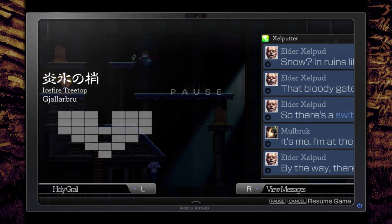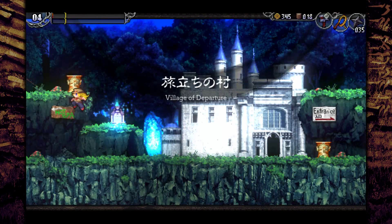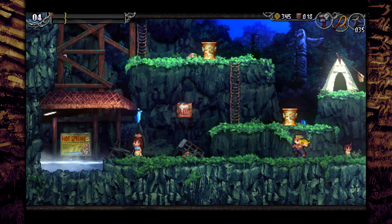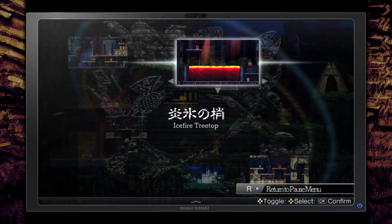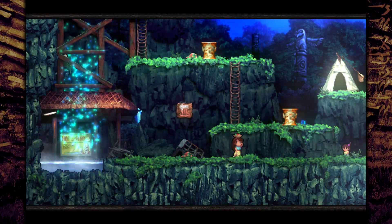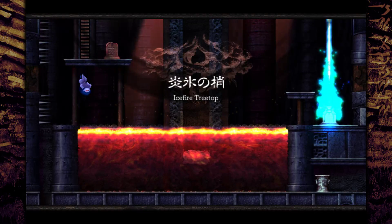I should probably heal up before I try this any further, otherwise I'm just going to get across and then die right away and have to do it all over again. I reckon that might be the way to the boss room — seems to be the only place I haven't gone. Can't get to it from here; I will be able to once I've got the Ice Cape, but I don't have that yet. I need to come via the Routes of the Yggdrasil.